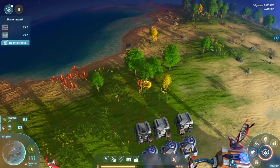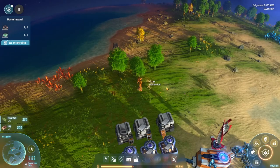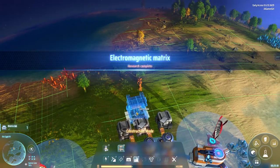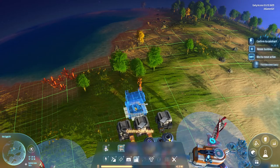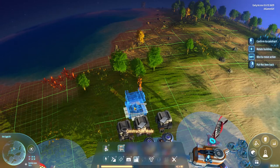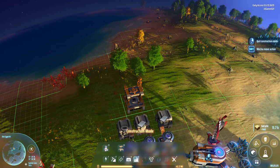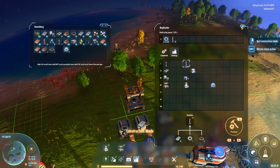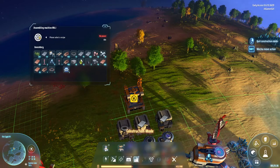We need some more land and more power at the same time. Now we want to put our assembler down right there. We need to get power to it, so we need to build more Tesla towers, and we're going to set this assembler to build gears.